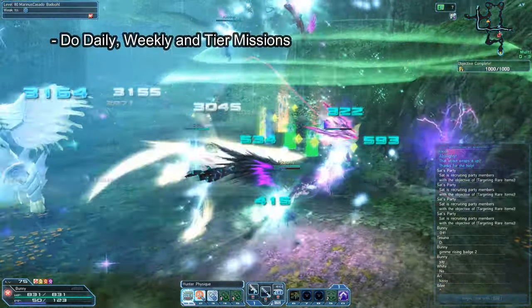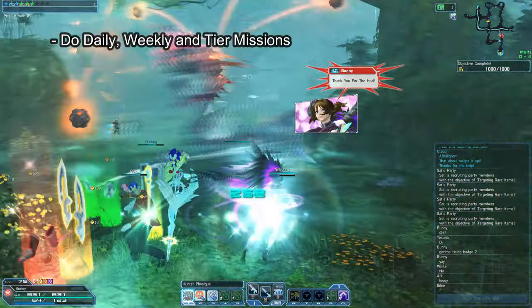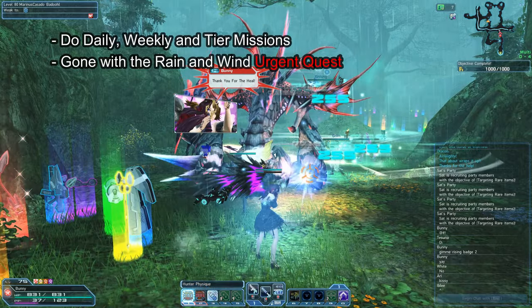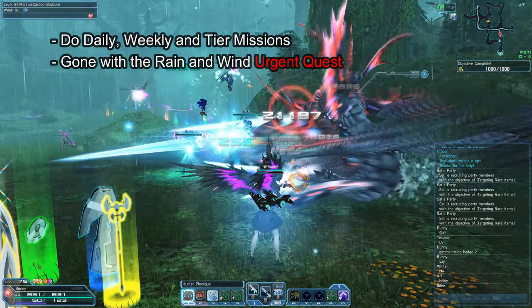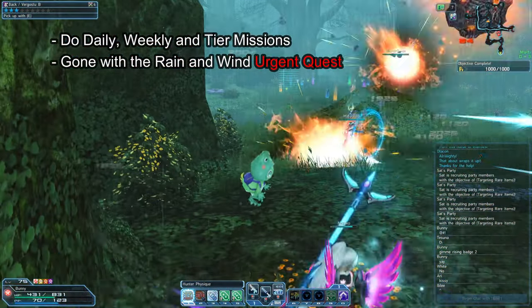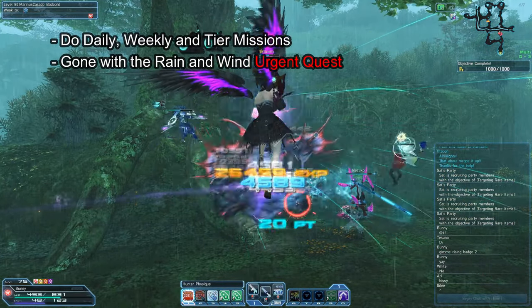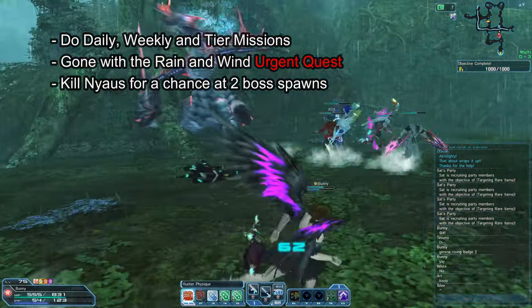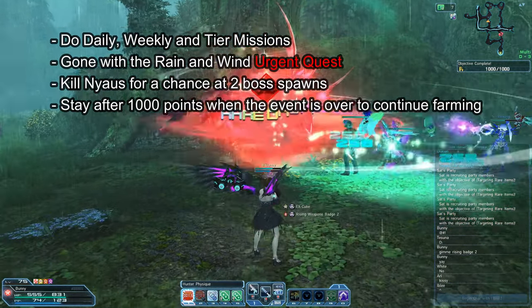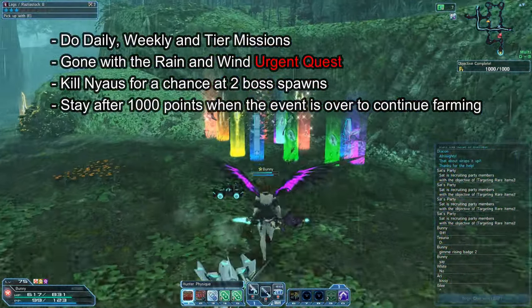To recap: do daily, weekly, and tier missions to get stars that unlock Mission Pass rewards. Do Gone with the Rain and Wind and farm only bosses. If you're at 1,000 points but a PSC Burst is in effect, leave — bosses don't spawn during PSC Burst, so you're only gaining EXP rather than farming Rising Weapon Badges. Kill Neows in hopes of spawning two more bosses. When the event is over, stay until everyone on the map hits 1,000 points or the mobs stop spawning, allowing you to farm a bit longer.